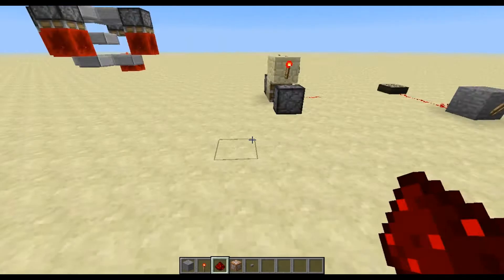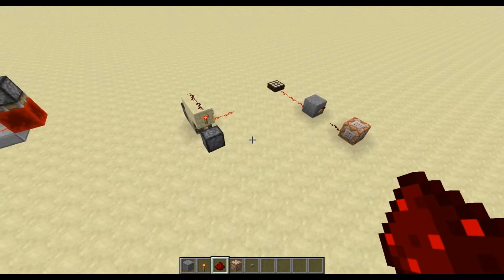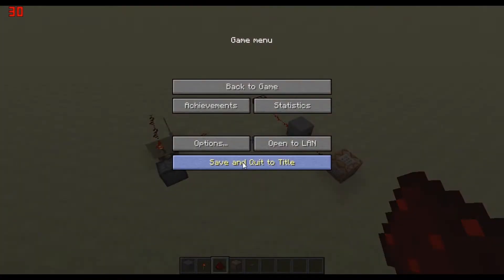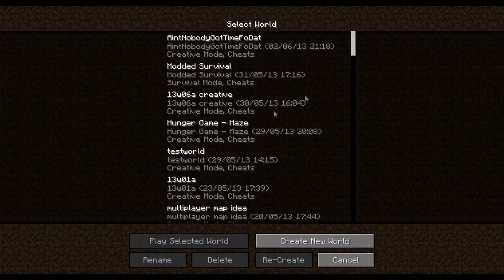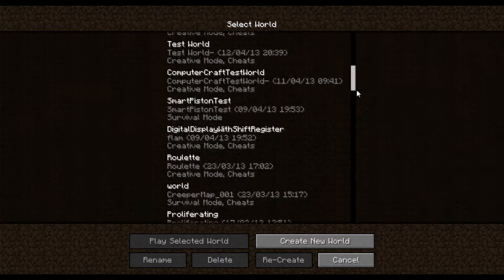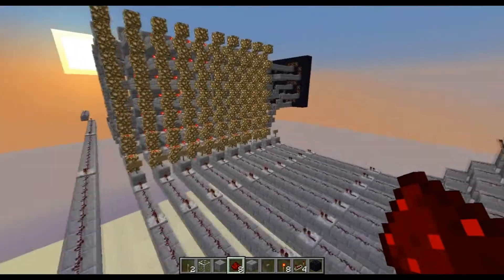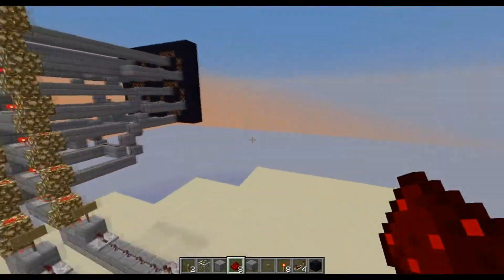One thing I need to do — 1.5 broke a lot of redstone stuff, and so one of my old maps... let's see if I can switch to it. That's the Hunger Games map I'm building — I'll show you that near the end. But here we go — I built this for a minigame that I was planning, but it is completely broken.